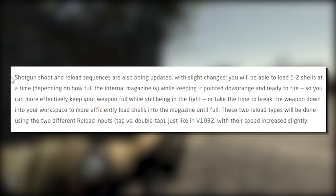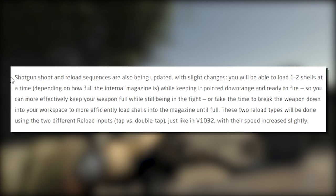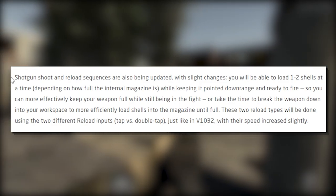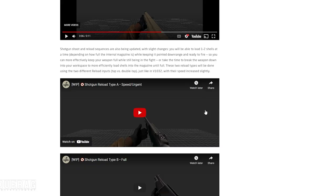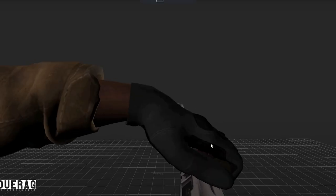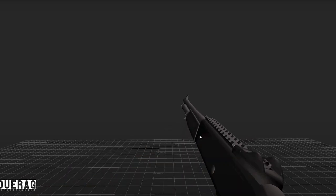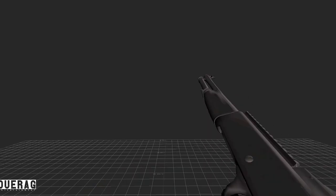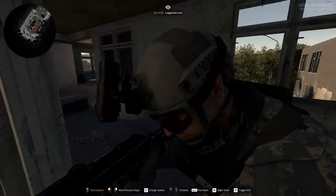The shotgun shoot and reload sequences are also being updated. You will be able to load one to two shells at a time depending on how full the magazine is while keeping it pointed downrange and ready to fire, so you can effectively keep your weapon full while still in the fight - or take the time to break the weapon down to more efficiently load shells into the magazine until full. These two reload types will use the two different reload inputs - tap versus double tap - just like in version 1033, with their speed increased slightly. One reload is clearly faster, the other noticeably slower.